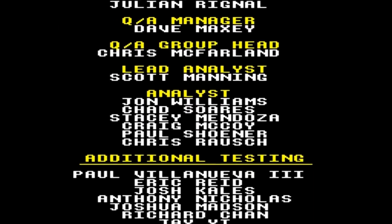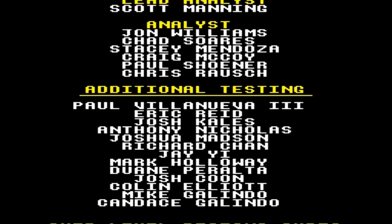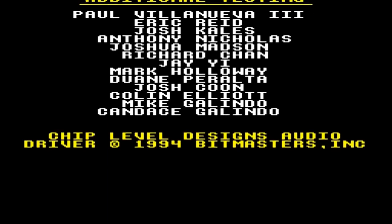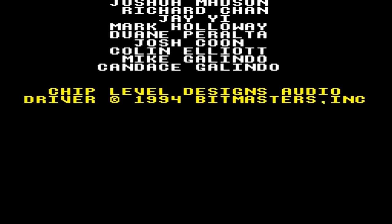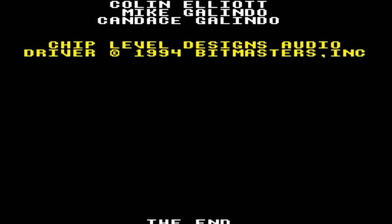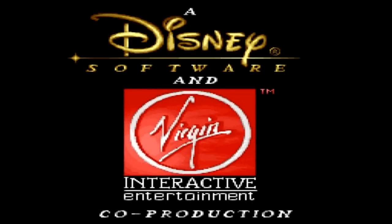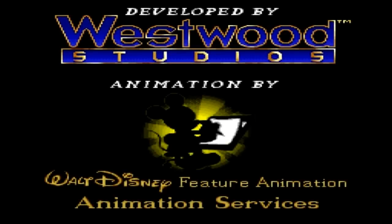If anyone was wondering — when I mentioned the hyena trio in parts 1 and 2 — the hyena trio is Shenzi, Banzai, and Ed. They're the first hyenas that Simba meets as a kid when he goes to the elephant graveyard. That's pretty much all. That's the Lion King for the Super Nintendo — I hope you enjoyed the Let's Play. It wasn't a very long Let's Play, about half an hour, but a great Let's Play nonetheless.